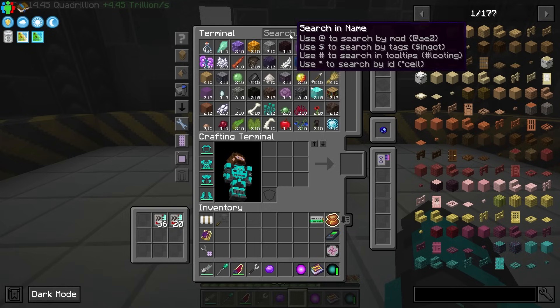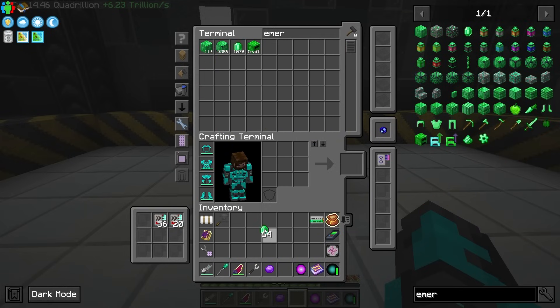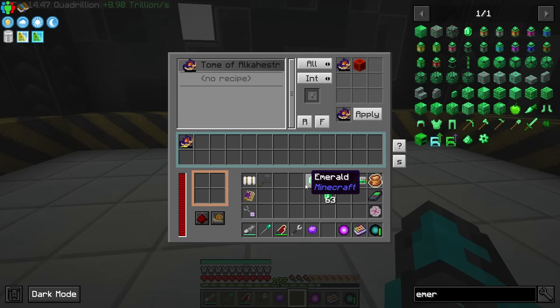For right now let's try emeralds and see how this functions. Let's go to the recipe tab and we'll send this and combine that with an emerald — and you can see it gives me an output of two emeralds.